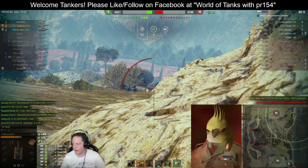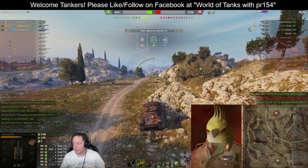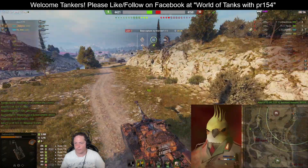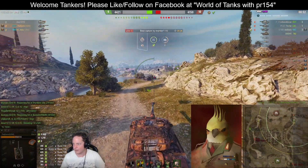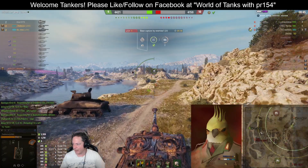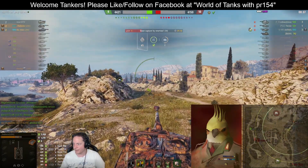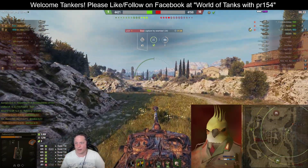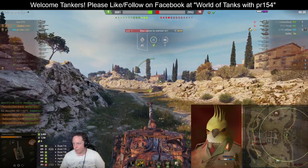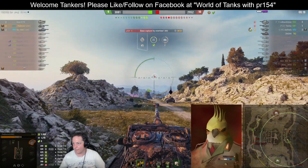An Object 430U has crashed through the friendly lines and could be moving to flank them at any point. Instead it appears the Object 430U has chosen to cap. This is a dangerous scenario for the doctor and their team — we're hardly dealing with a pack of gazelles. The VK7201K still has two enemy vehicles to push through just to get back to the cap circle, and the Emil II is not the most agile vehicle. There's 50 seconds — the pressure is on for the doctor to get back to cap.